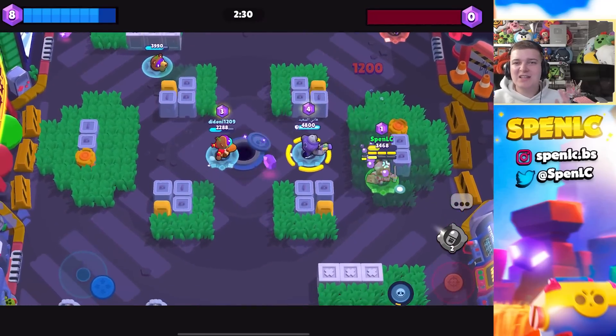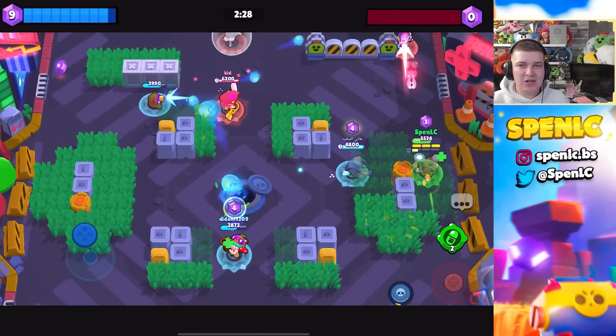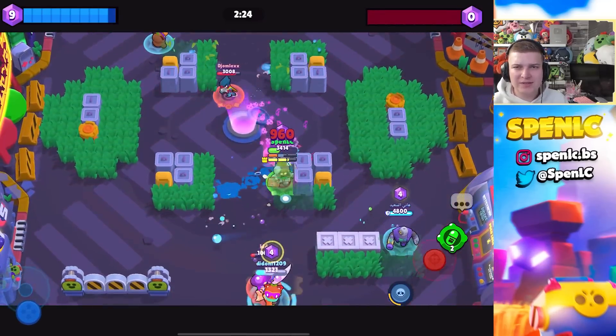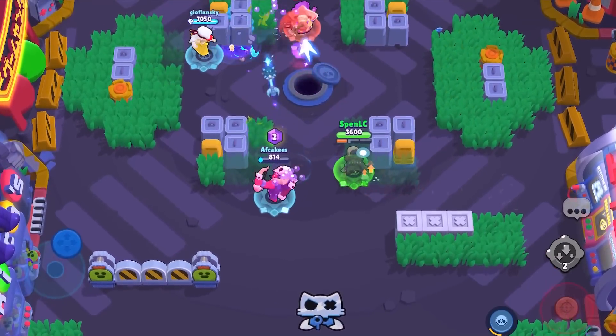Lastly for Ash we have Primo. The main reason Primo has been getting even better in the meta is because he counters really popular tanks like Sam and Ash. For me, Primo just beats Ash so easily.